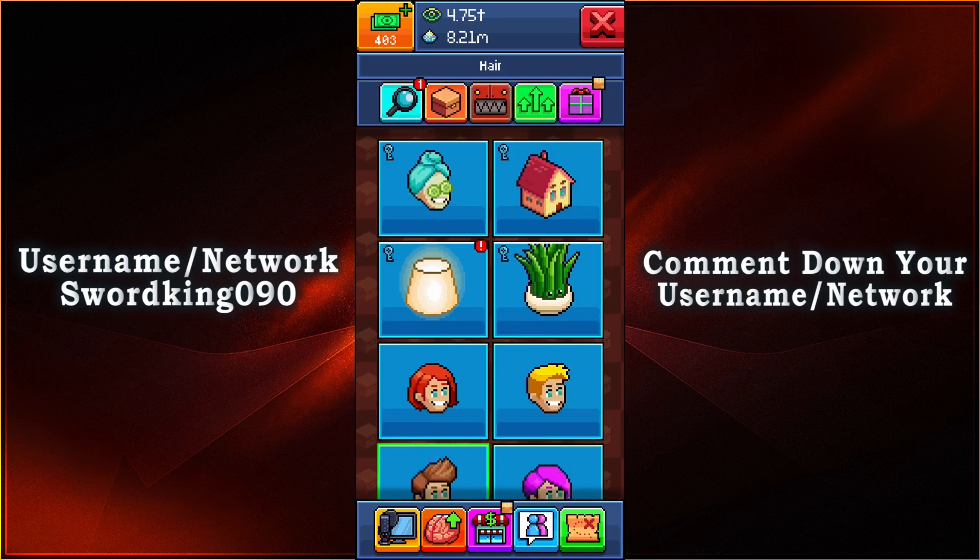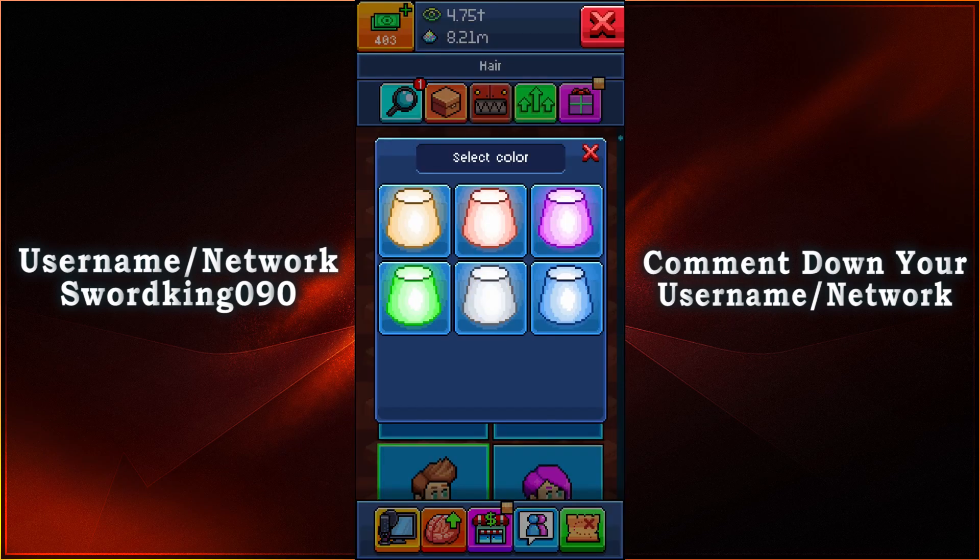The other masks you're able to get currently would be the spa treatment, a literal house, and then a plant — and now we are our very own lamp. So let's go ahead and put this on.